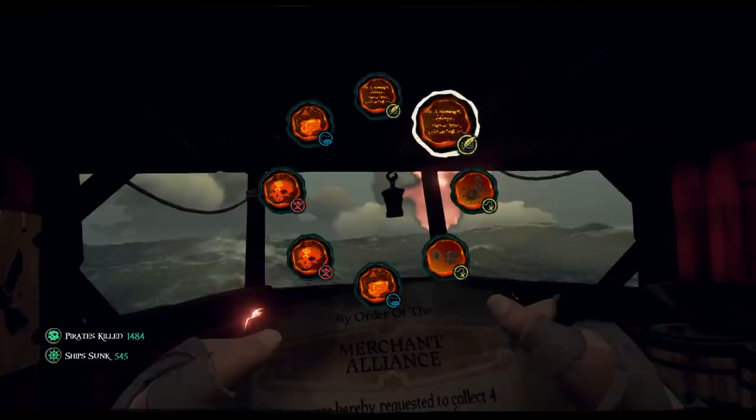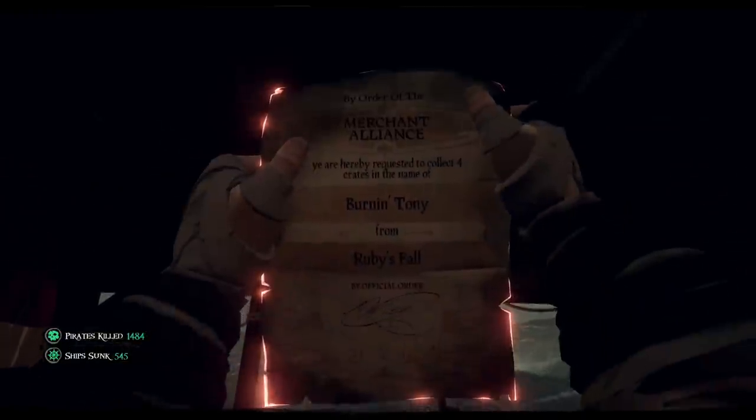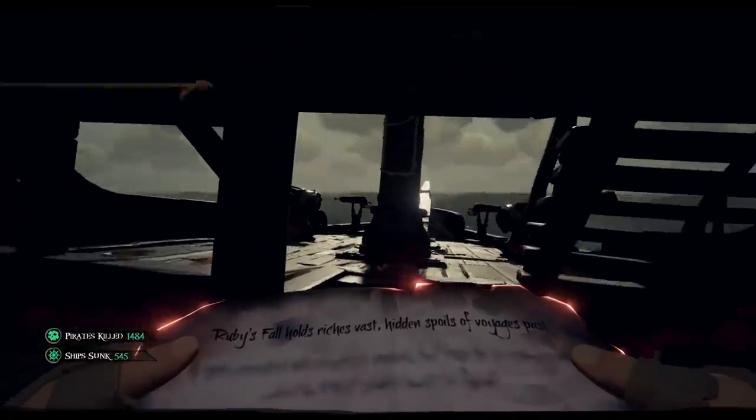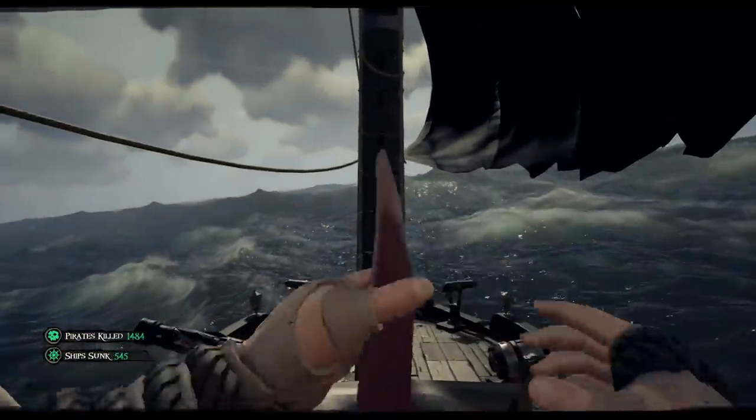Each Athenas will consist of four different quest types: Gold Hoarders, Order of Souls, Cargo Runs, and Riddles. Because the Devil's Roar is so small, several of the quests will double up on the same island. At most, you will only have to visit six islands, plus the final Athena location.